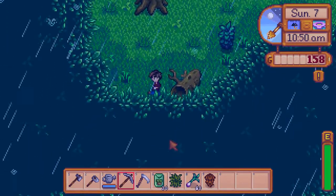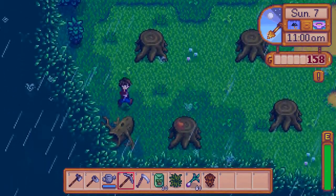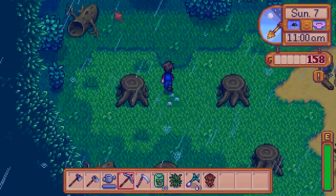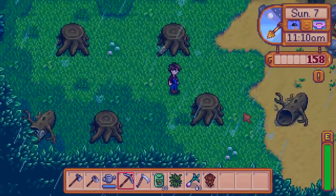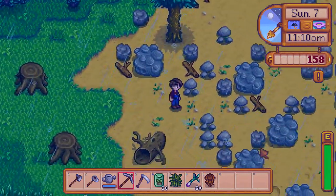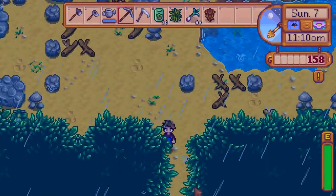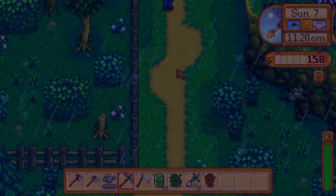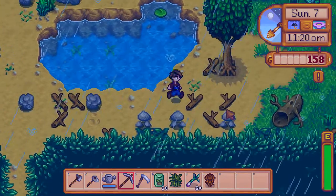I'm betting these will regrow, but can't guarantee that obviously because I haven't gotten that far yet. I don't have a steel pickaxe yet on this one. Here is a second foraging area, and you notice I kind of use this little secret back door here — very fitting with the theme of this particular farm style. There's our way down to Cindersap Forest itself.